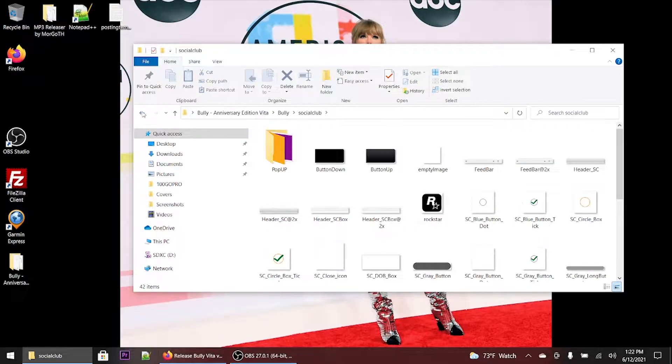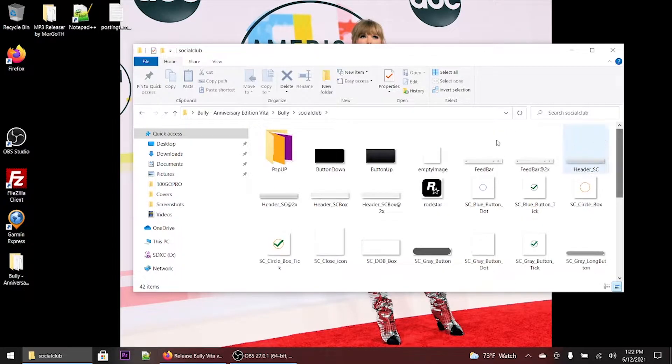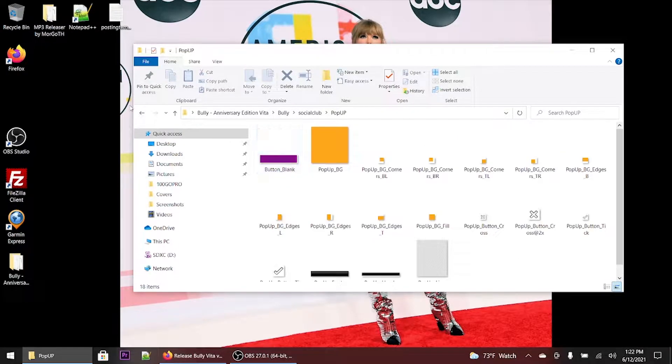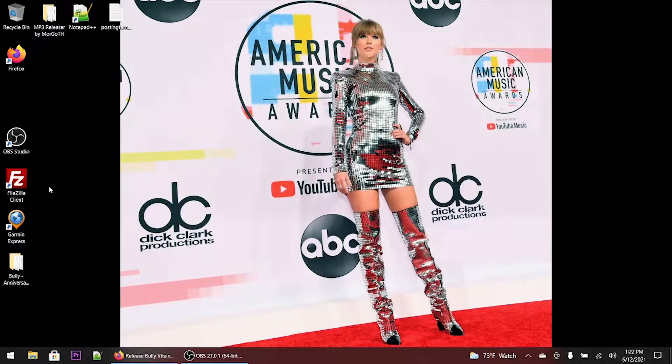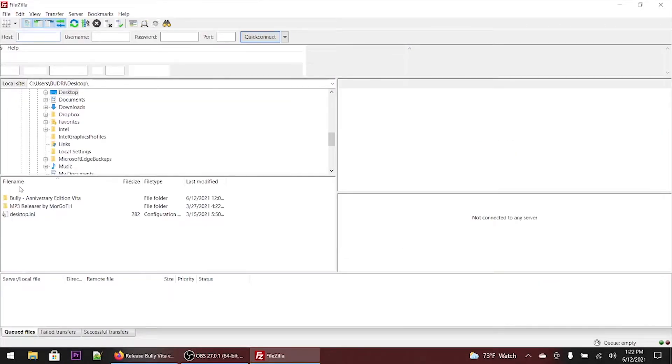What you need to do is you're more than welcome to use a USB method to transfer files over, or you could use the FTP method, which I love to use. I think it's quicker, but that's my opinion. I use FileZilla, which I'm going to open right now, as you can tell. Once that's opened, I'm going to stop recording and head over to the PlayStation Vita, boot that up, and get the IP address.